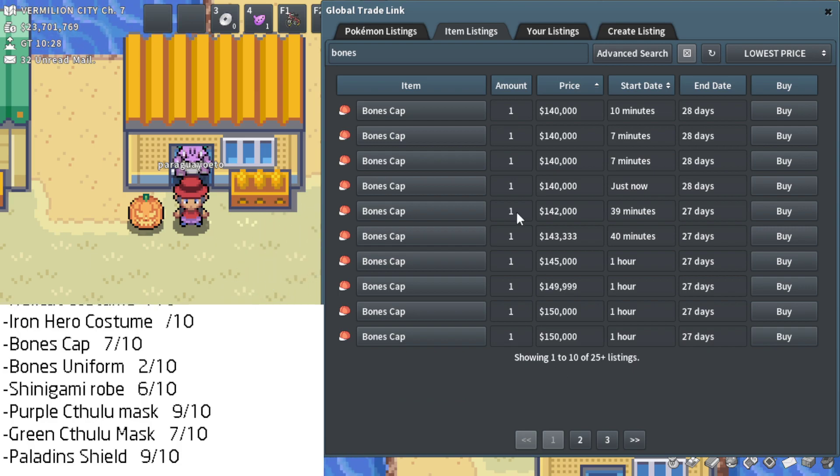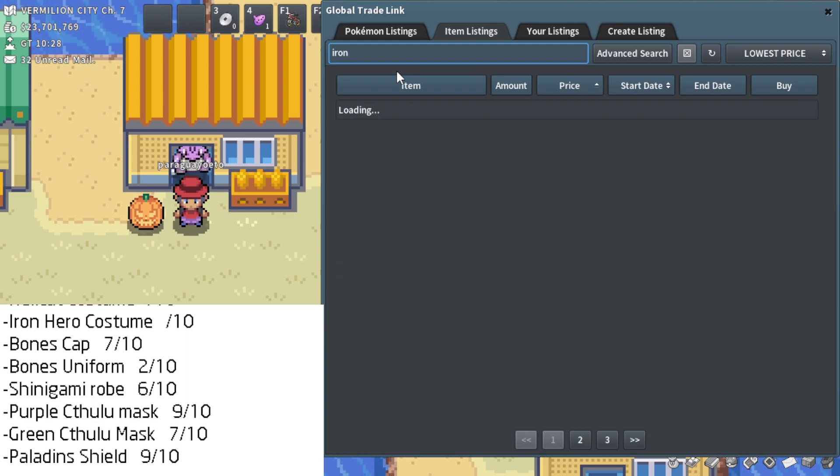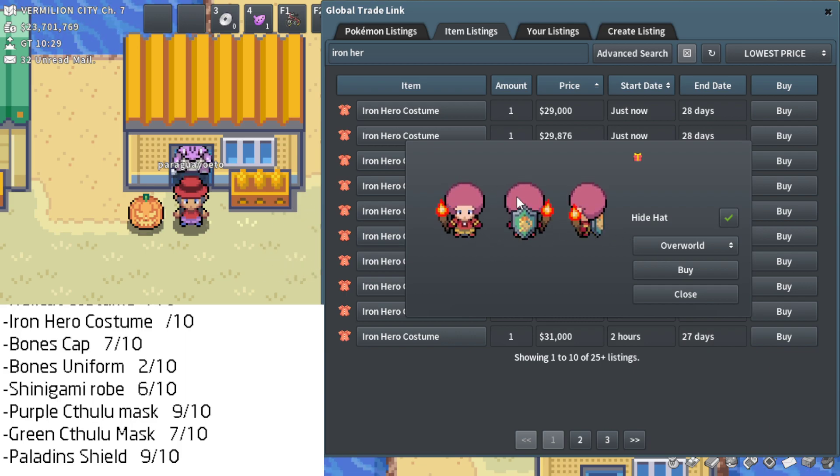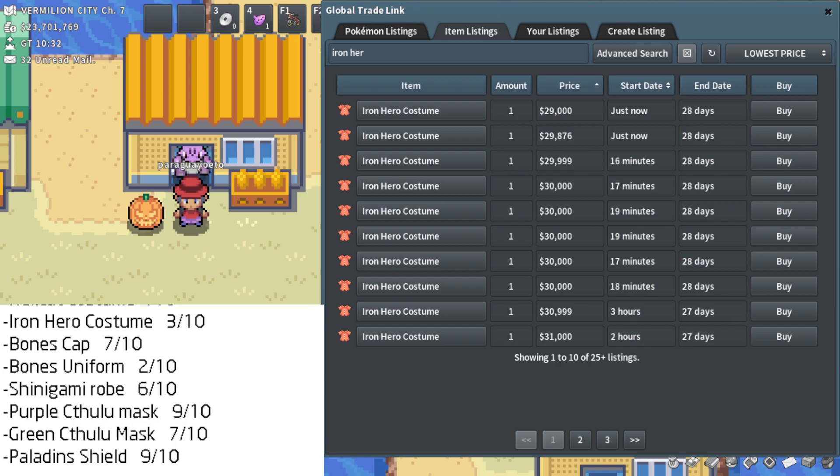Moving on to the Iron Hero Costume. I think this is like an Iron Man thing, but I don't think it looks great, unfortunately. I wish the middle part was more like glowing or had some extra features. The fact that it's just a white dot in the middle is pretty weak. It sucks because I actually usually enjoy Iron Man-looking outfits. I think most of the bodies just don't look great in Pokemon. I feel like this is a 3 out of 10, unfortunately. It's a really cheap vanity at 30k though, so that is the benefit.